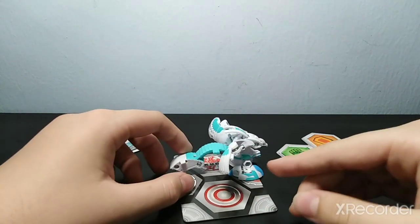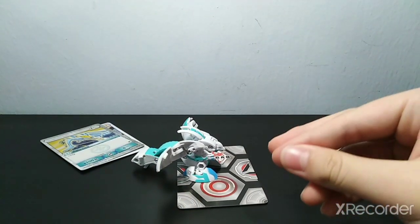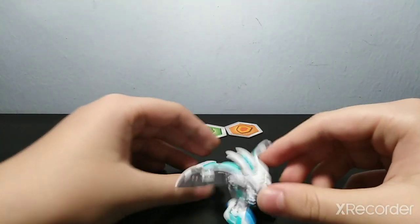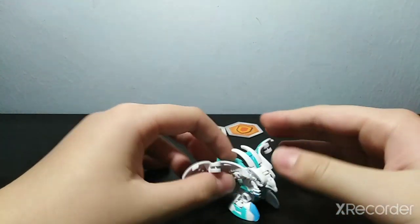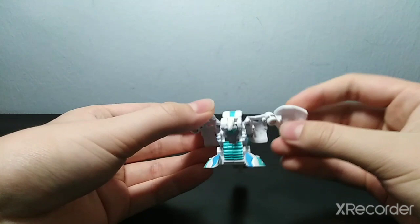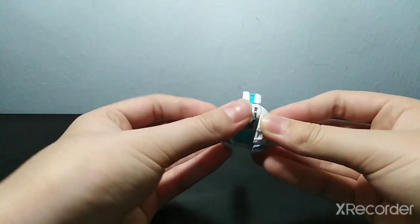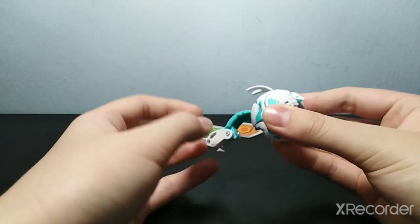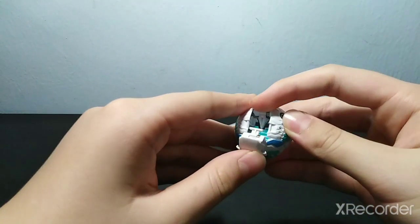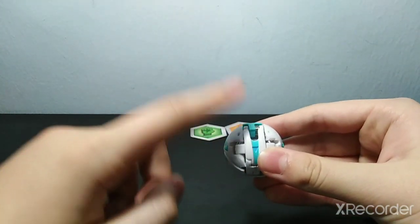So now let's see how Cyrus does when I roll him. 3, 2, 1. So we've teleported to this place now. Here's how to close Cyrus: first move the wings — but before that, close the legs — then close the wings, turn up here, and hit the tail. So this is how you close Cyrus.